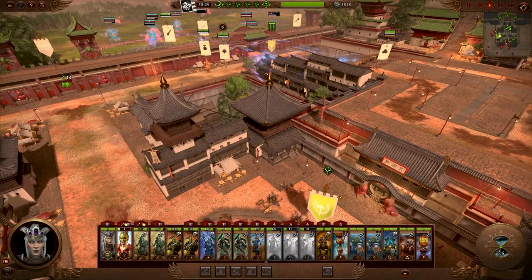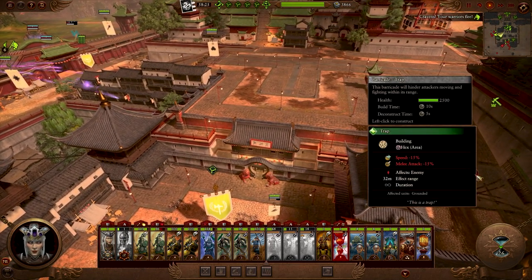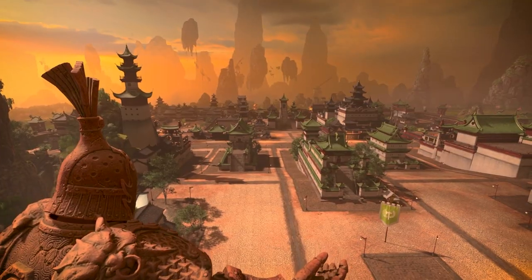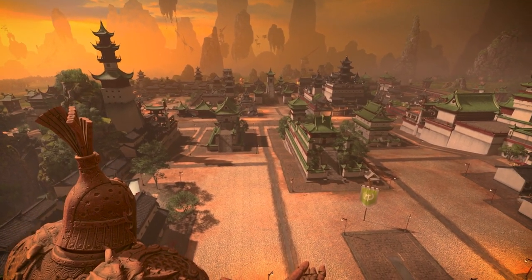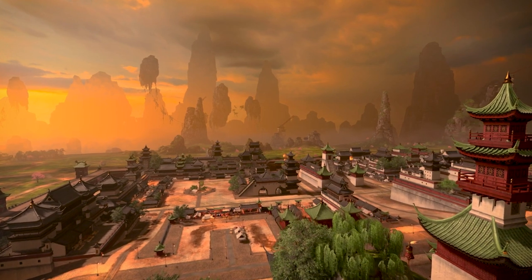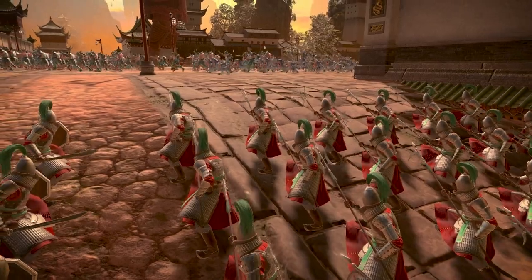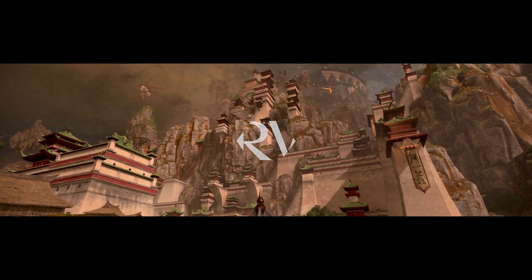In sieges, both the attacker and defender's roles are tactically more challenging and more rewarding. Settlements in Warhammer 3 have been designed with more open areas and strategic avenues to hide troops in. These avenues are the perfect ambush spot, making flanking and devastating charges a more viable tactical strategy.